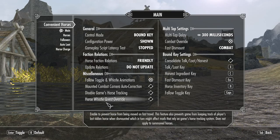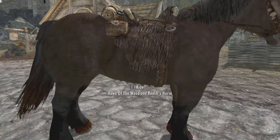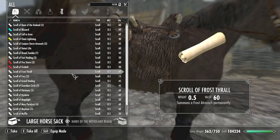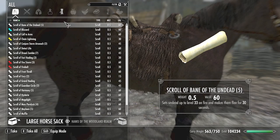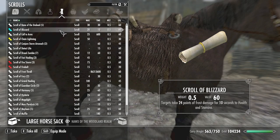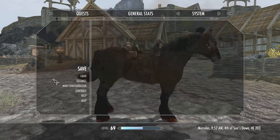The first hotkey I'm going to talk about is the horse inventory key. Your horse now has an inventory much like a follower, and this means you can store as much as you wish, or you can set a limit to how much weight the horse can carry, which is a bit more realistic. I have my hotkeys set to H, and as you can see I keep all my scrolls in my horse's inventory — all waiting for me.